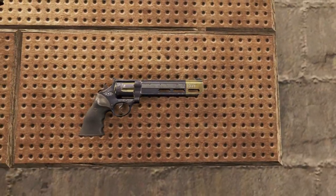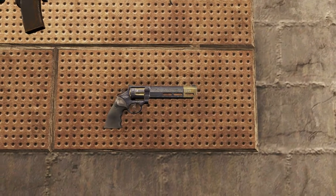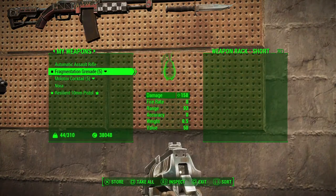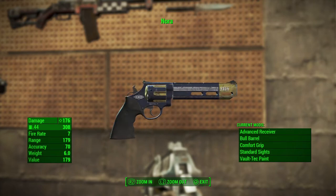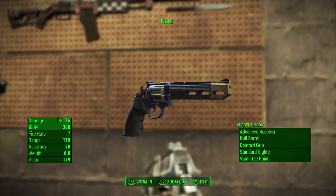And then I got my .44 caliber pistol, which is not Kellogg's pistol — it's just one I picked up. I named it Nora because it's got the Vault-Tec paint, and I figured what's the best way to commemorate your past wife — with a gun, I guess, with the Vault-Tec paint job.